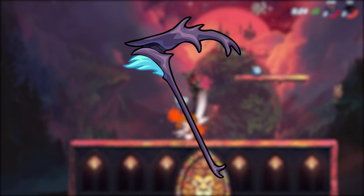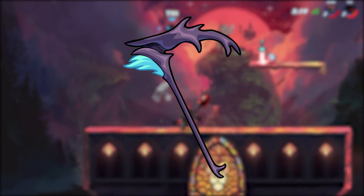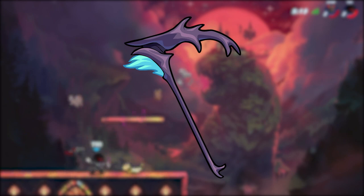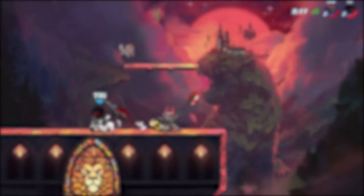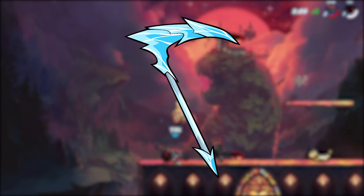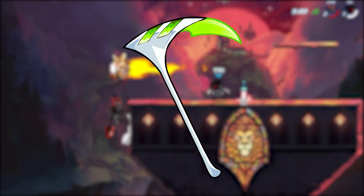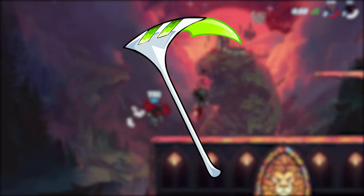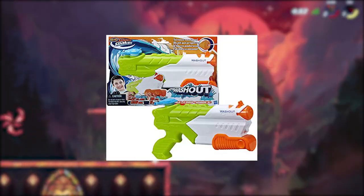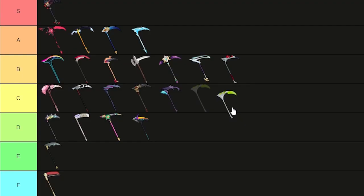Next up is the Fiendish Slice. The skin's good, but that name — Fiendish Slice? Is that really the best you could come up with? Yeah, just for that, C tier. The next one up is called Frostfang, because it's made of ice. And I love that concept — I love how it's pulled off. A tier. Moving on to the Fusion Blade. I used to like the Fusion Blade a lot, but not anymore. I think now it looks like one of those cheap plastic toys you buy at Walmart for $15. C tier.